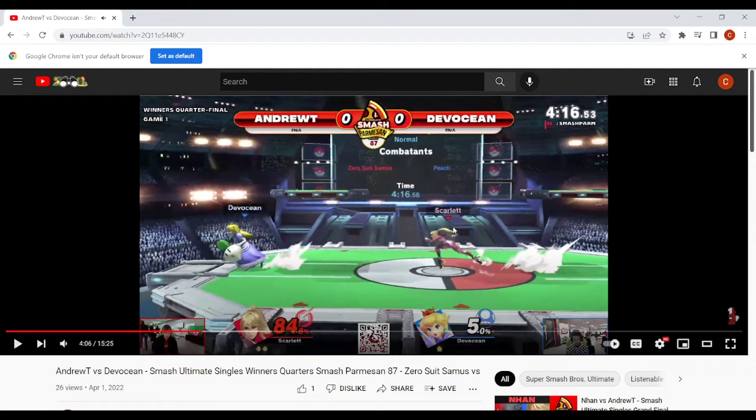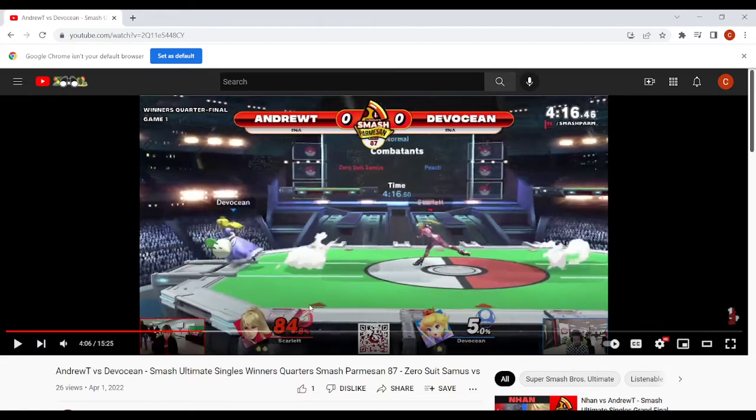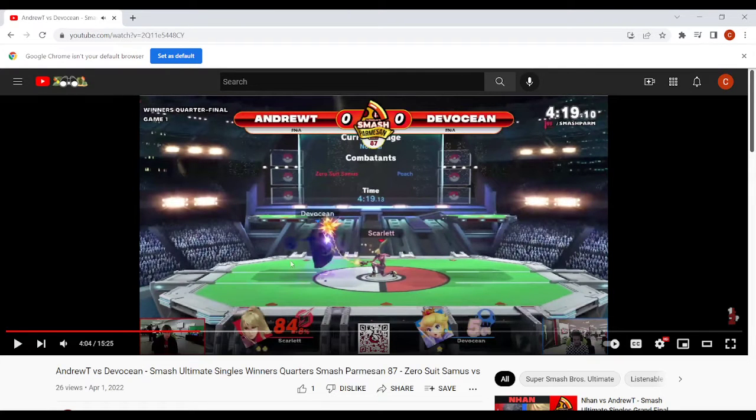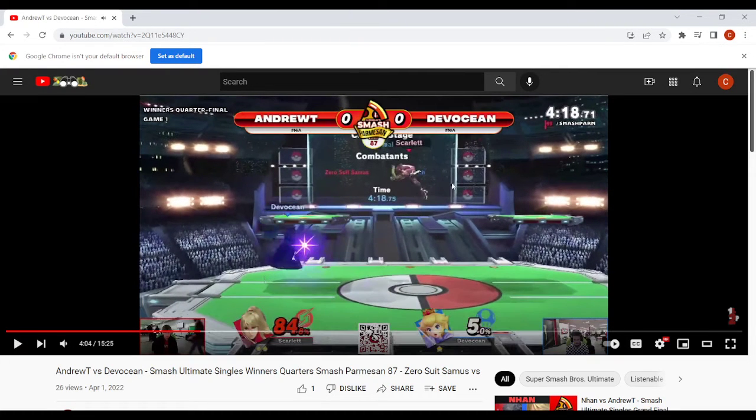This is how you use your ground movement: let's say you didn't have a turnip here — after they Zaired, I would try to dash back, dash in, kind of around that Zair range to bait her into doing something. That's how you use your ground microspacing against Zero Suit: dash in and out of that Zair range to make her think you're going to pull a turnip and force her to approach. Otherwise she'll just keep dancing around you with aerials, which is really annoying.